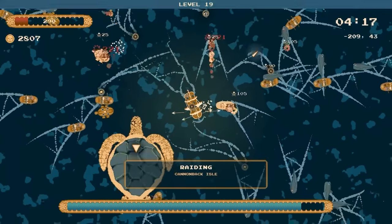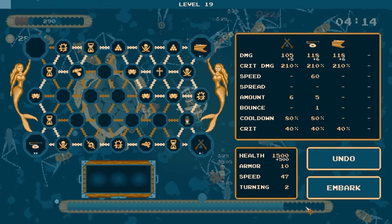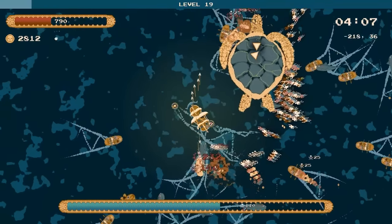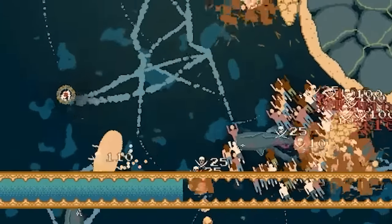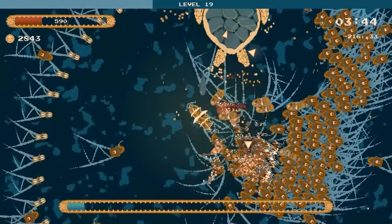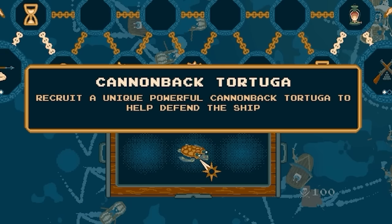We're raiding Cannonback Isle and we've got the increased max health, so let's do the double - we're up to 790 health again. I've just got to go around this turtle looking island. Look at all the swimmers chasing after me. Hang on - if I can just dodge all of these. Yes, we've raided it, we got a new weapon! And what is the weapon? It's Blastoise! I've got Blastoise - a powerful Cannonback Turtle to help defend the ship. So we should be able to see a turtle shooting cannons out of its shell.